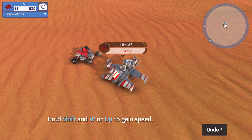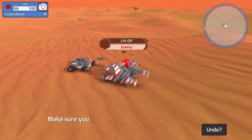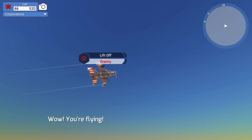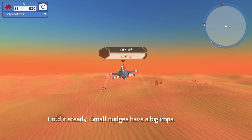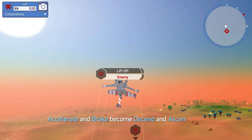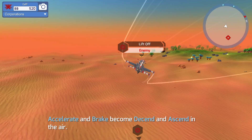We'll just hold Shift and W or up to gain speed and we're up - there it goes. Fantastic. Small nudges have a big impact - they really do. It's cool though, it's awesome. I love flying in this game.